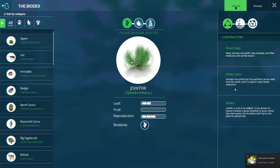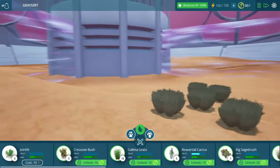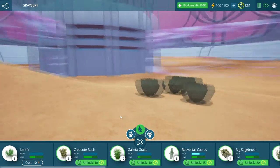Achievement unlocked in the desert! Joint fur is a bit of an oddball - it has almost no leaves; instead it grows hundreds of green stems, one stem grows out of another, which gives the plant a jointed look. Okay, so that makes sense. Oh hey, a couple more energies and a couple more coins.